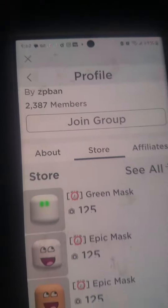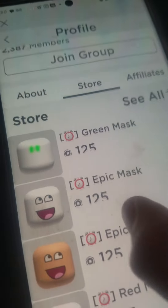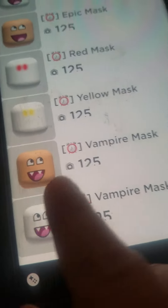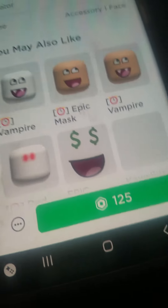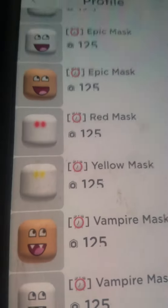If you also go to their group and go to the store, they even have these limited items — the eyes, the face — they got that. They also have the vampire ones. I didn't buy any of these obviously, but same description, all of them have the one-hour timer on them.